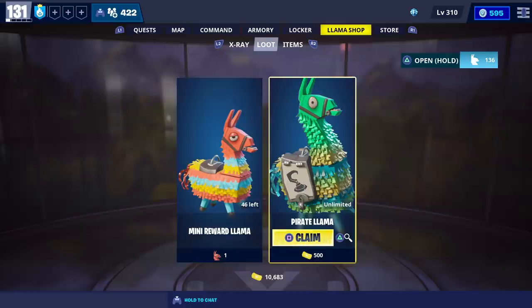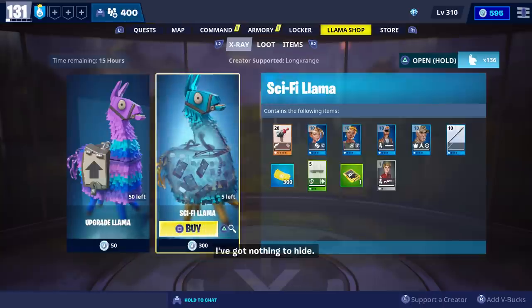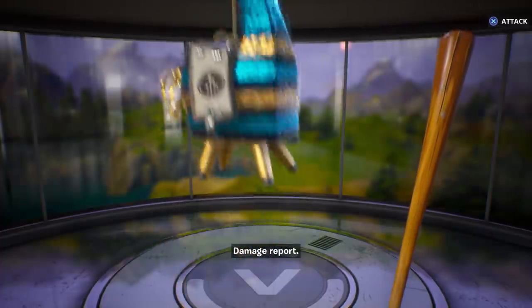For today's video we're going to open up 20 pirate llamas because I want to see everything you can get from them. First thing I should point out is that the sci-fi llamas are currently available and you can purchase up to a total of five of them. We actually need that Plasmatron 9000 for our collection book so we're going to go ahead and open up this one and see what we get.